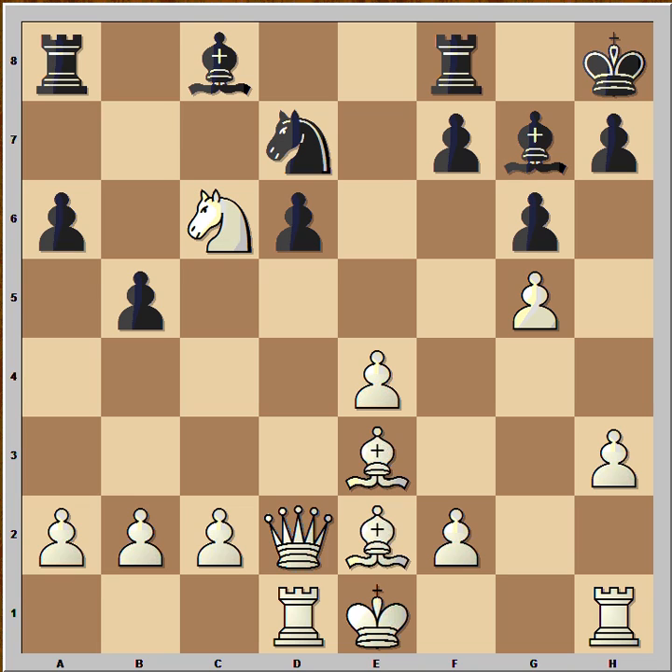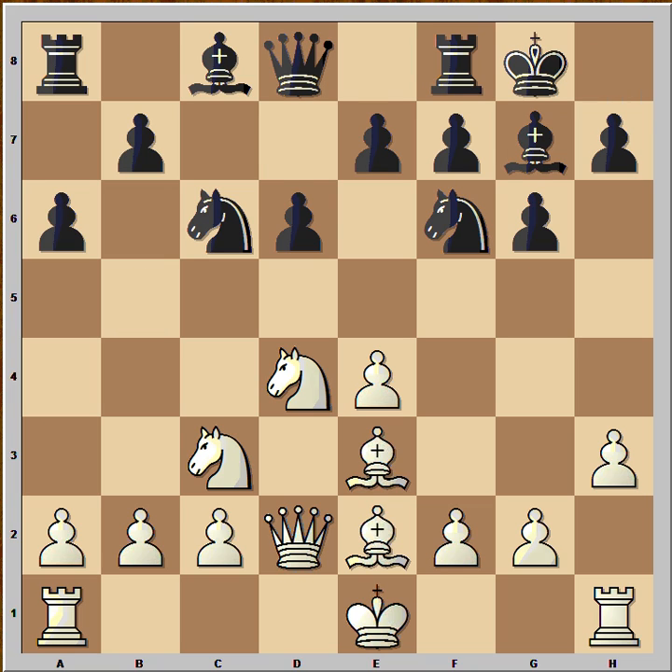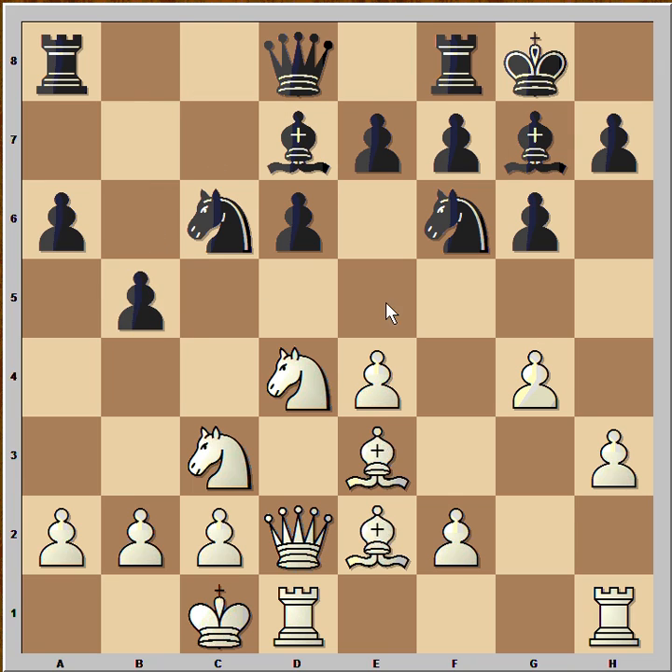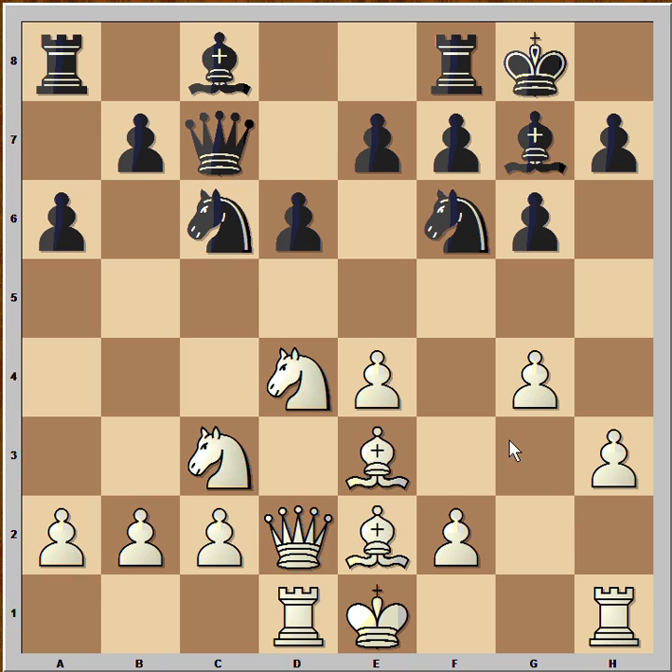Let's go back to some critical positions of the game. In this position after A6, white made a good decision to play Rook to D1. If he had continued with his intentions to castle queenside, then Bishop to D7, and after G4, B5 — black would have very good chances attacking the castled white king on the queenside.